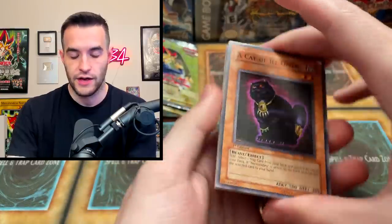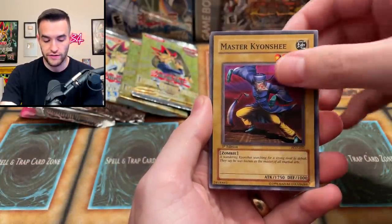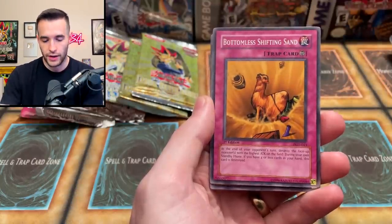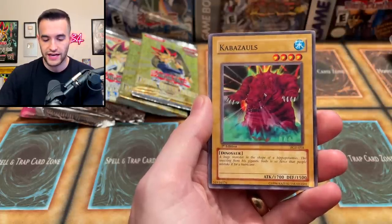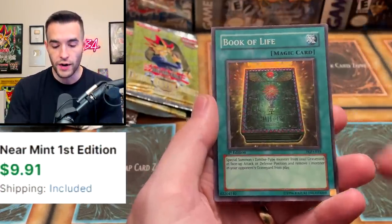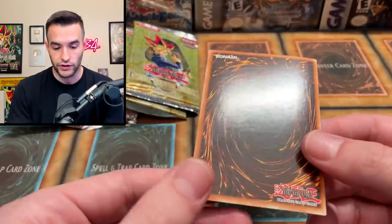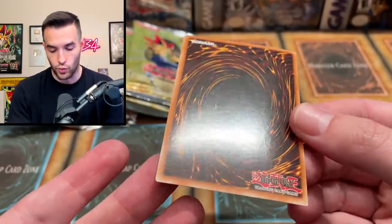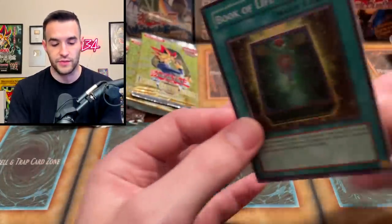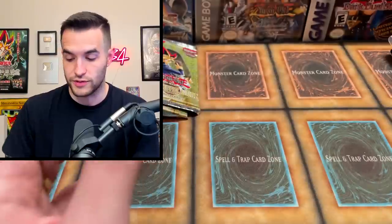Pharaonic Guardian — let's see what we can pull. We have a Cat of Ill Omen, a Reasoning, Master Key, Soul Eater, Wondrous of Mystery, Bottomless Shifting Sand, Man with the Widget, Kabazal, Card Shuffle, and a Book of Life. I was actually looking this one up — I was making a Goat Format zombie deck and this is a really good card in that. This card looks a little warped, which does happen on old-school blisters from sitting so long. But still, First Edition Book of Life — that's a really sick pull, especially for that zombie deck.